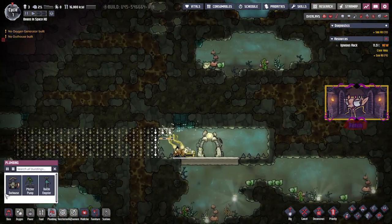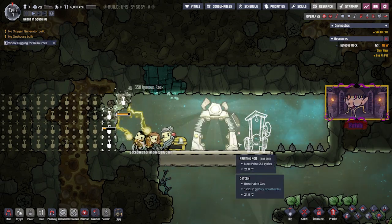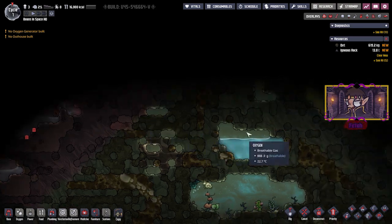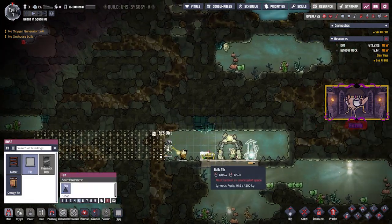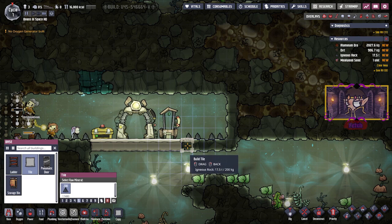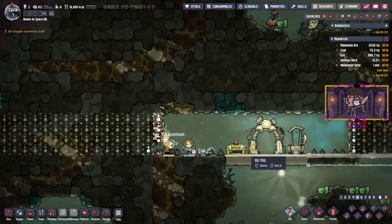One of the first things we need to build is a toilet, because we don't want them peeing on the floor and contaminating everything already. So let's do that — give it a higher priority so they will go to it before anything else. We don't have an oxygen generator. Look, there's some salt water. Maybe we want to expand upwards. Let's speed this up a little, shall we? They're starting to get some stuff. Let's do a bit of this as well and expand this way when we have some time. I like to plan before a lot of things happen.